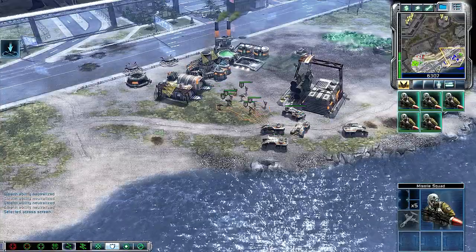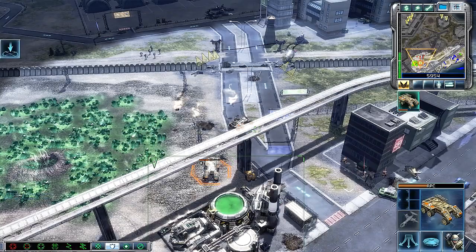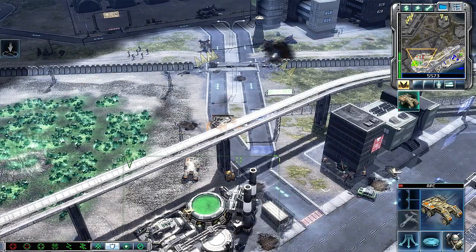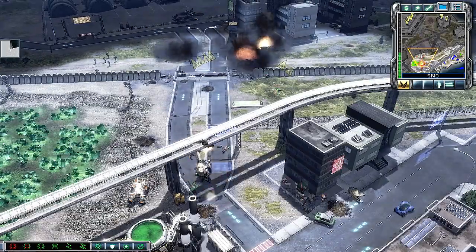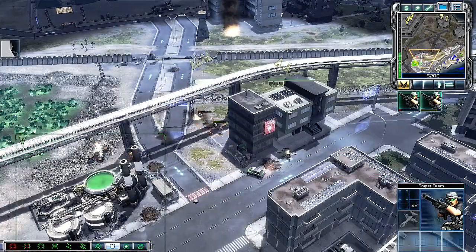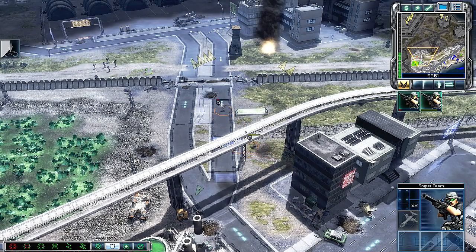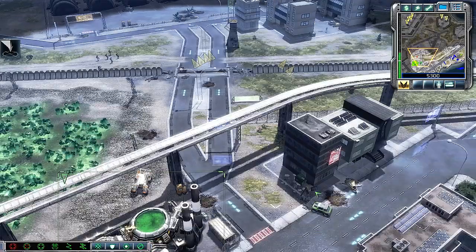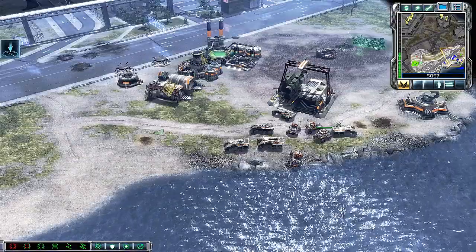Missile squad reporting. Personnel carrier — people ready for action. Select target. Hit them! Enemy base sighted, dig in. Where's our next target? People ready for action. We're moving now. Keep out of sight. People ready for action. We're ready.